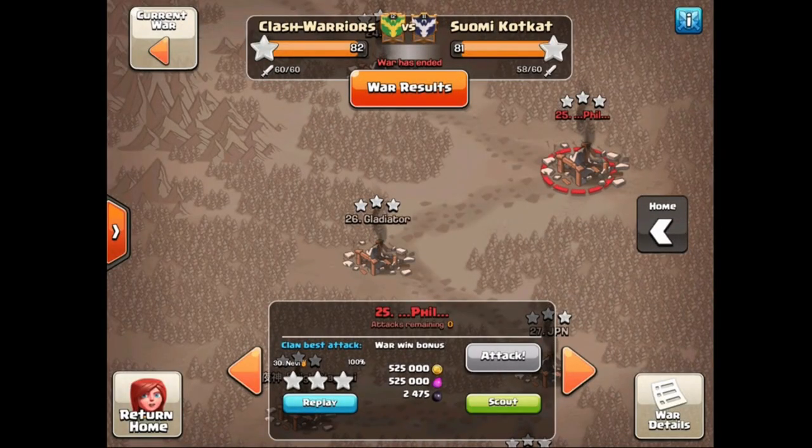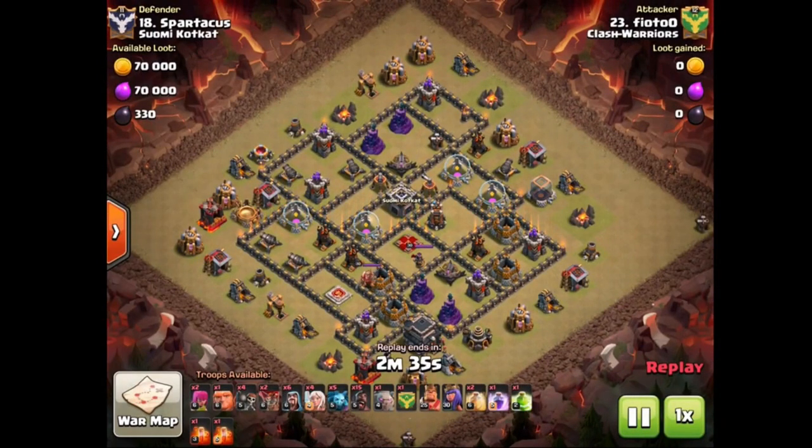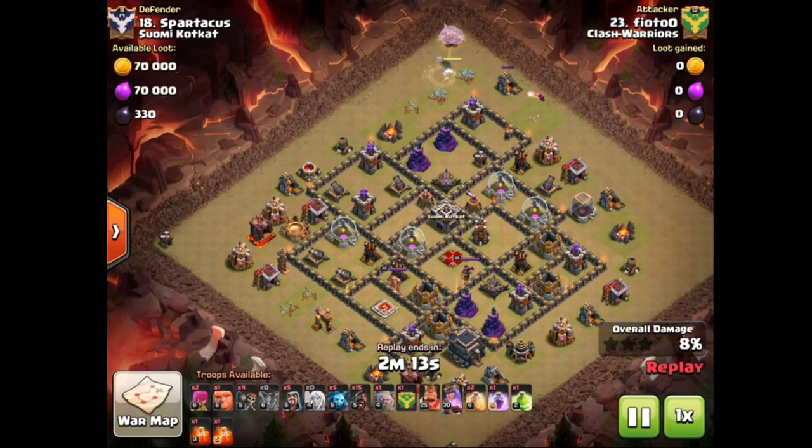The next raid is number 18. Fioto is attacking and we have got queen walk into gobo-ho. There are probably bowlers in the clan castle — most of the time with this troop composition you would have bowlers in the clan castle. The queen is meant to walk from 12 o'clock down towards nine. The wizard is setting a funnel — a very cheap funnel with only one wizard, so that is definitely something you want to avoid if you can in town hall nine base building.